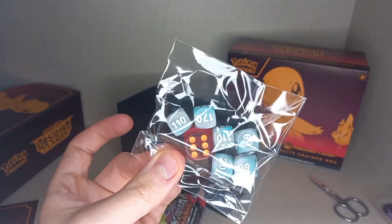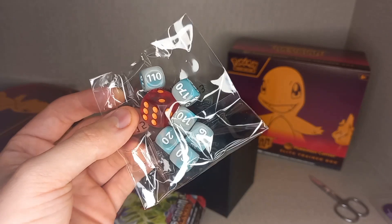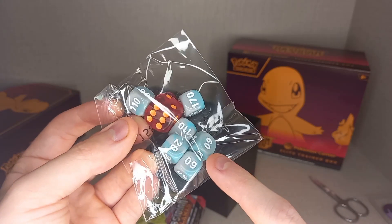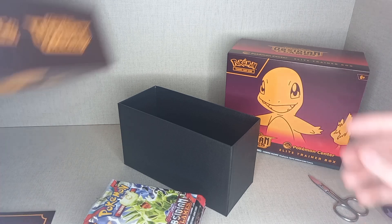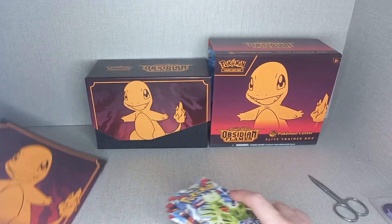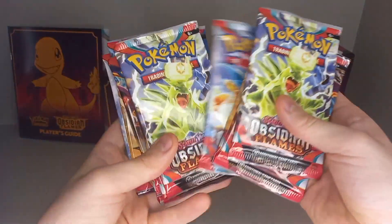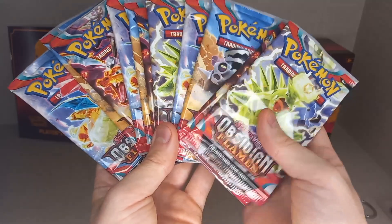Inside you also get some dice. It looks very similar to the other dice, and then you get some dice from Scarlet and Violet for the actual big dice. These look like ones from the Paldea Evolved one - maybe they're just mixing and matching now. There's the whole Charmander backboard. And you get eleven packs of Obsidian Flames.